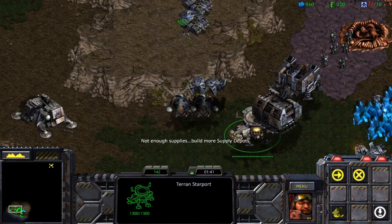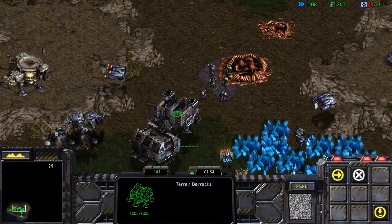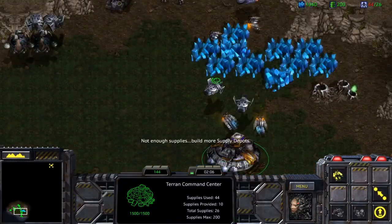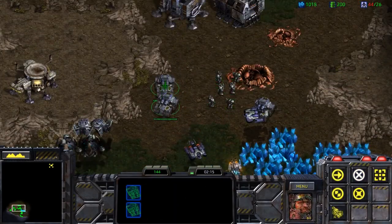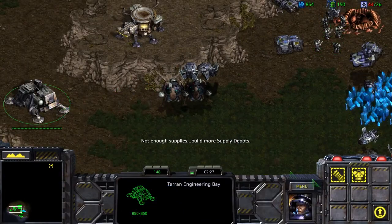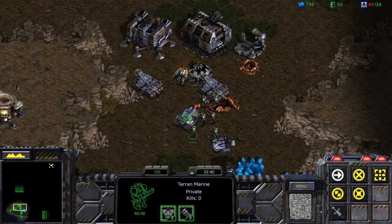We can build the starport up there. The siege tanks on the top side we can bring down — they're not going to be as needed up there. The attacks we'll be experiencing won't be that much. For defensive reasons, place the barracks and the factory on the front side to give us a little more space. Just build a couple of defenses, then build enough units to take down the Protoss afterwards. The main upgrades we'll focus on are marine infantry-based upgrades and maybe the siege tank damage upgrade.